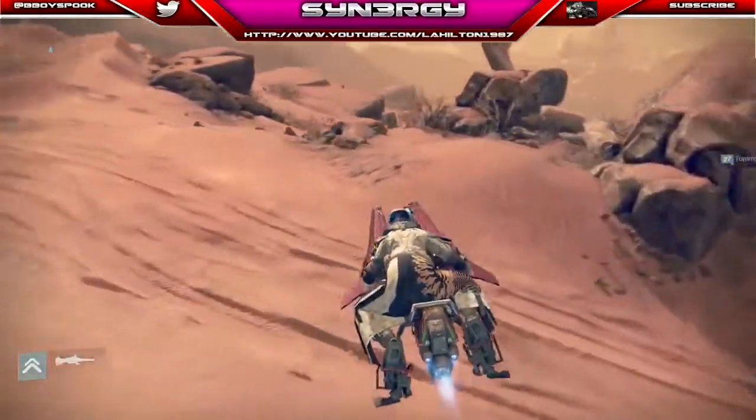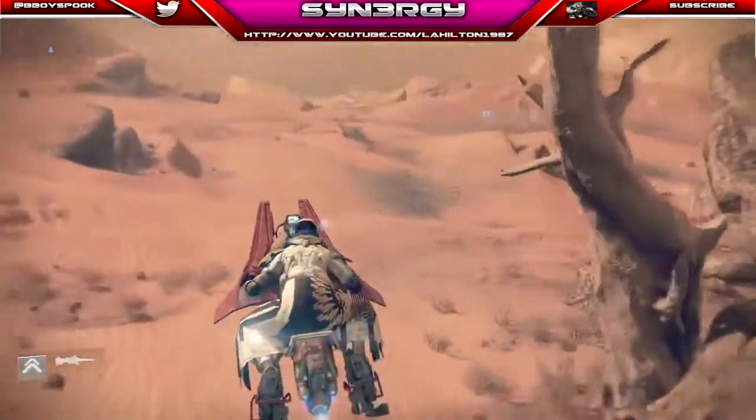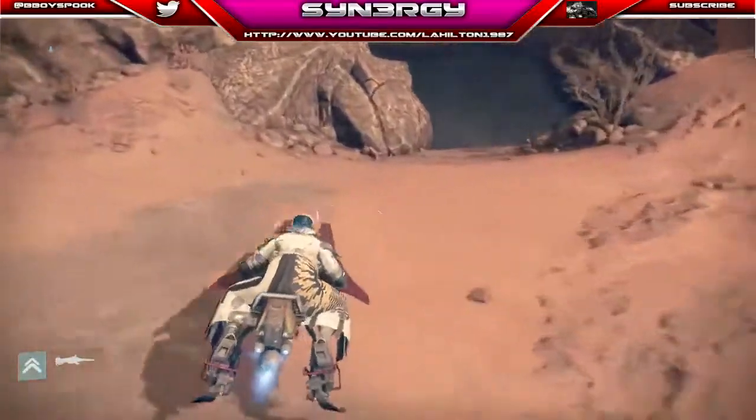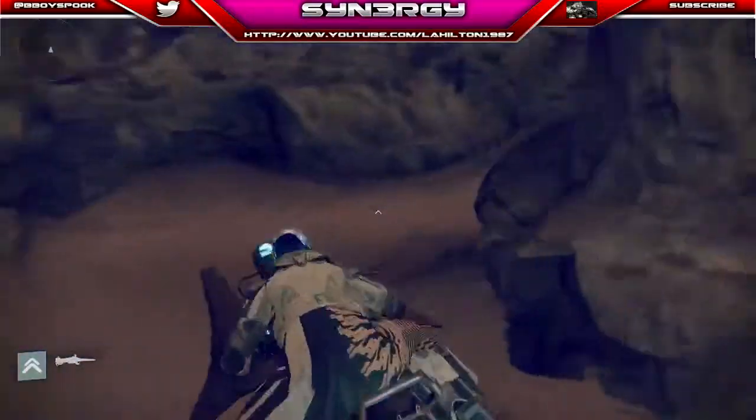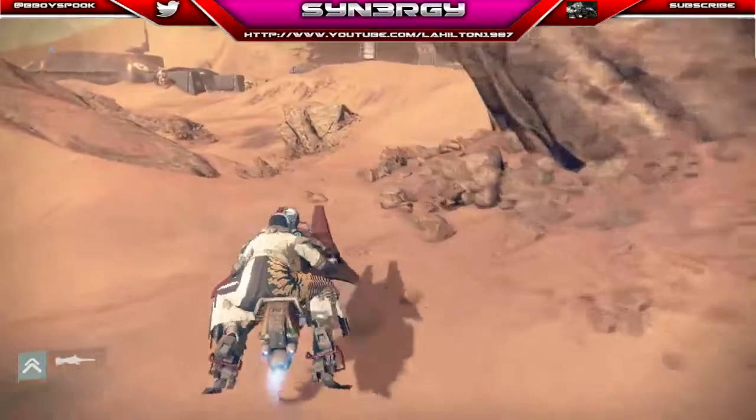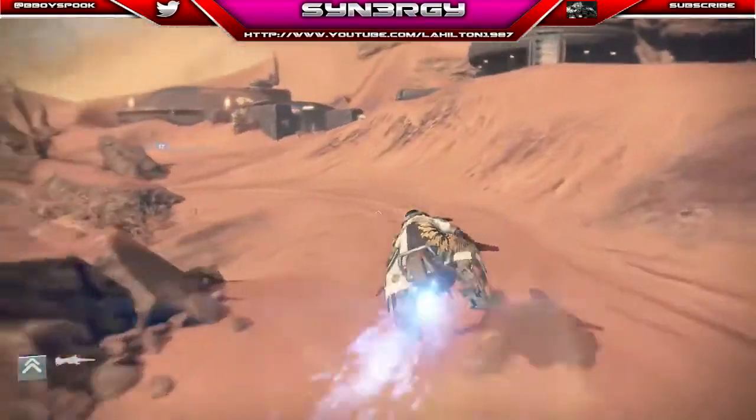What you want to do is you want to come just over here and do a little 360 on yourself, because there's going to be a little cave in here — and obviously there's a chest spawn in there as well.